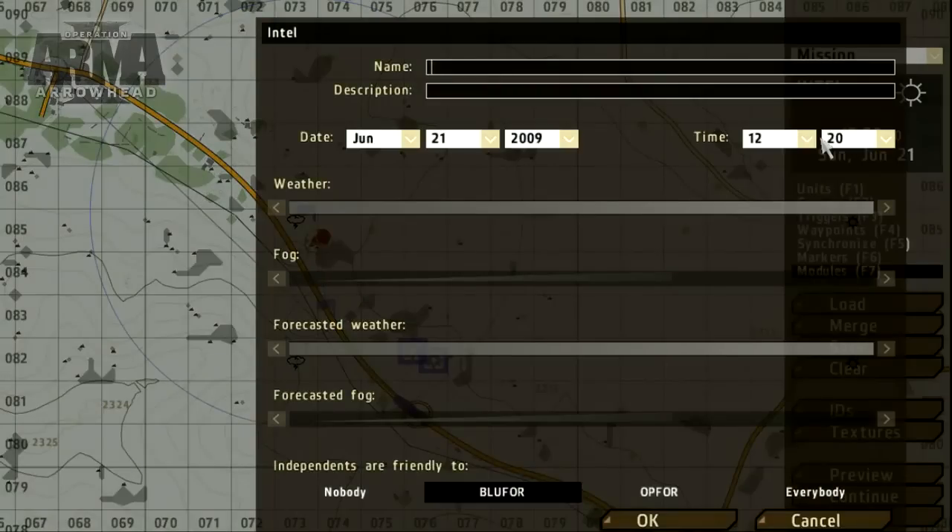As a finishing touch, we should add a name and description and set the conditions for the mission including weather, time, and date. To set these options, click the intel box and adjust the parameters as required.